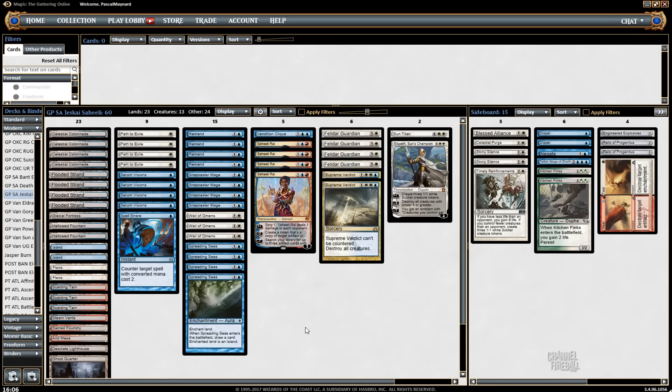I snuck in another Spell Snare because I thought it could be lacking early plays. I added Vendilion Clique — I really, really like that card in any kind of combo tempo deck. I could see myself adding another one at some point.